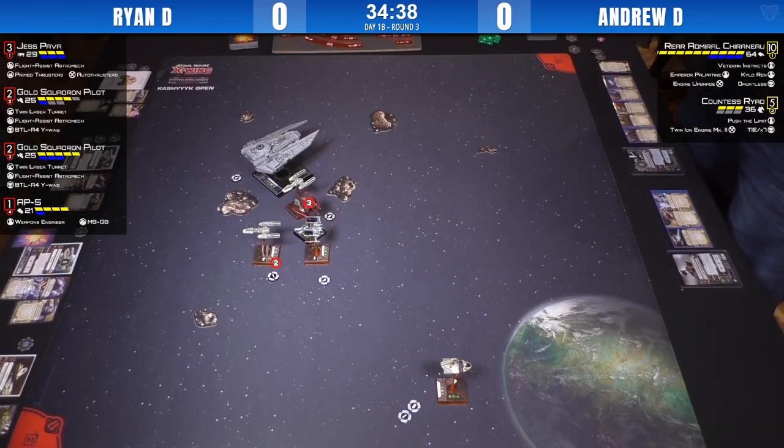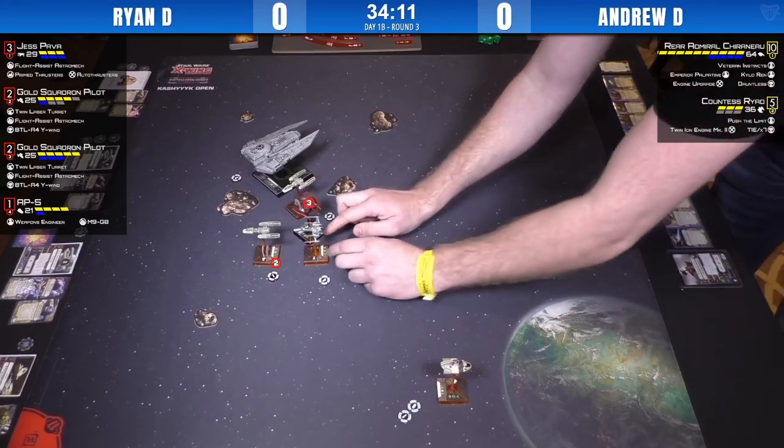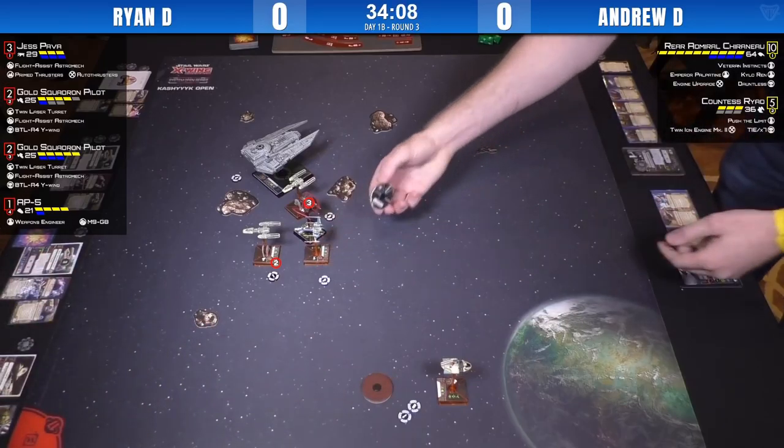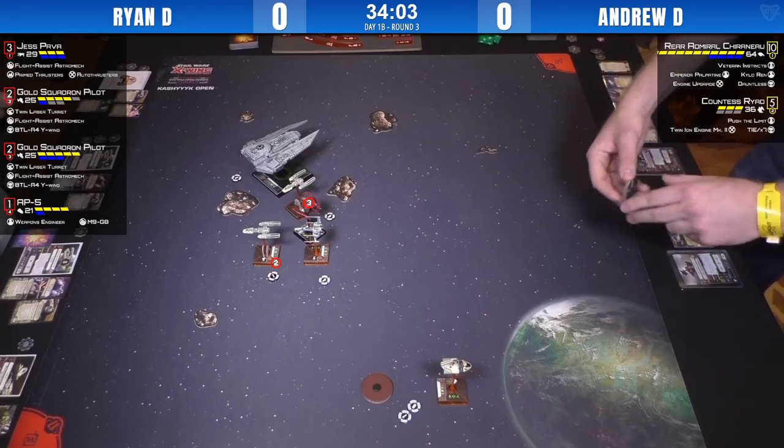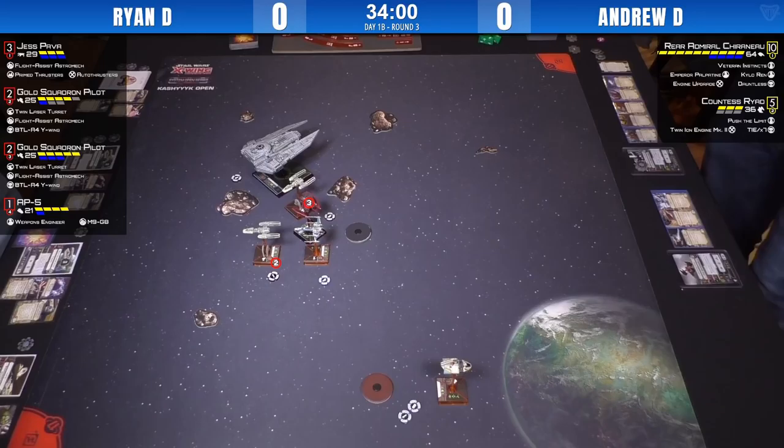Ryan's got to reform and rethink — we'll probably see K-turns for most people. The problem now is AP-5 is so far away and alone. Ryad could go hunt it and so can Chiraneau. Chiraneau could potentially do a two-bank and then a one-bank boost and maybe even have double range on him. Jess and Y2 are going to K-turn or Talon roll. So we're all in agreement — we're seeing some K-turns.